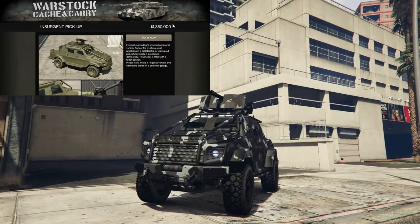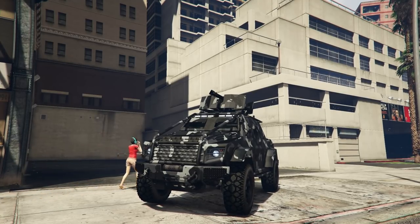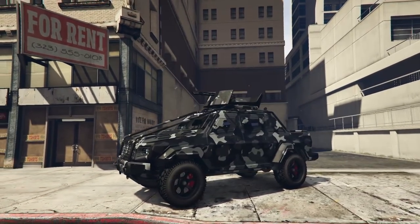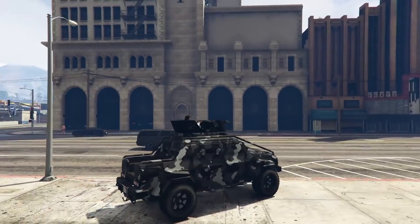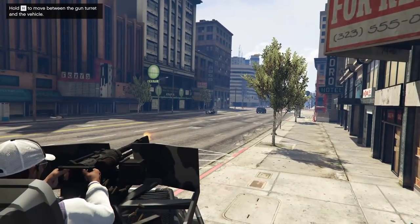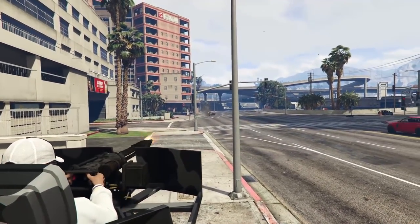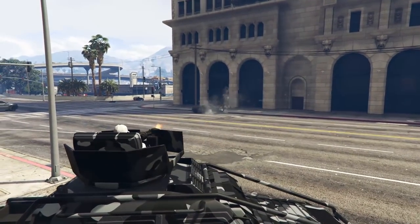At number 8 we have the Insurgent Pickup Custom. It's not the best counter to the Oppressor Mark II, but it's not the worst either — this is more of a medium counter. The best way to take out Mark IIs with this thing is with a gunner. You'll need a player with you, or get in the back seat yourself and use the machine gun on top. The machine gun spits out rounds with very heavy damage. With the 50 cal equipped, you can one-shot or two-shot a player, so if you can land two shots on an Oppressor Mark II user, you should kill them.